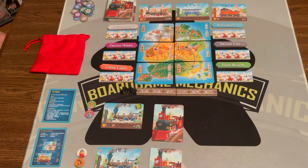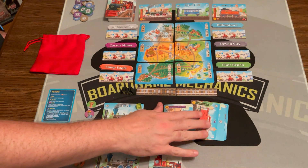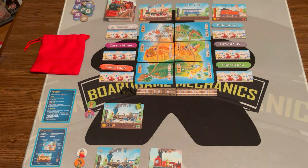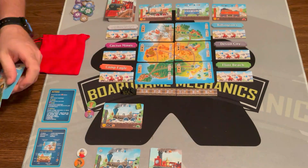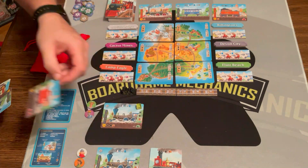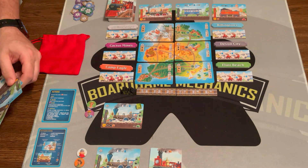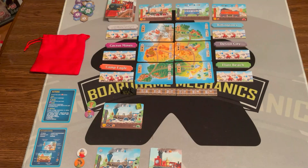Let's look at the card types. Along with engines there are buildings, which are basically points with some special abilities. There are hoppers, which hold coal. There are cabooses, which give you a special power. And there are box cars, which hold boxes — makes sense.